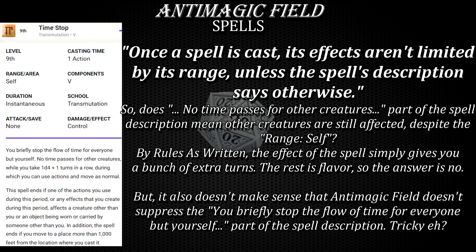Time Stop's effect is supposed to be resolved as part of the casting of the spell, which takes an action to cast — which typically occurs during the caster's turn. You can't just give 1d4 plus 1 extra turns to everybody else in the anti-magic field — it's not even their turn in the initiative order. Or maybe you can — let me know in the comments below what you would do and what you think.